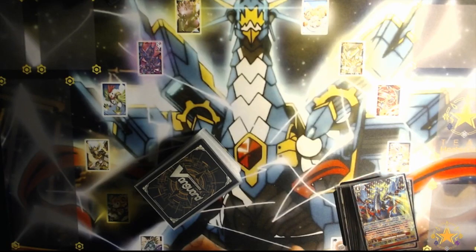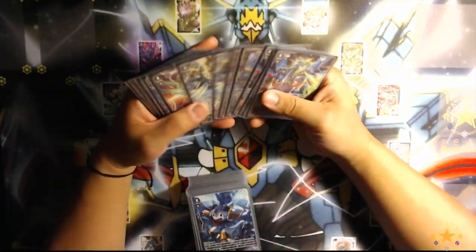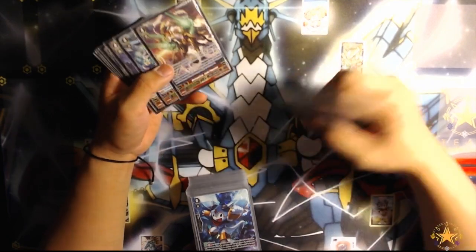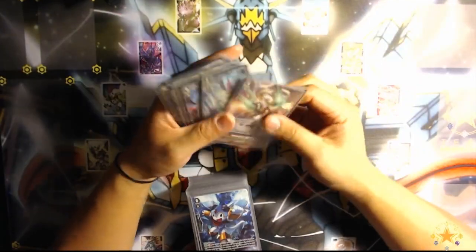Alright, so guys, let's talk about combinations and key cards in this deck now. I'll start with my first turn stride. You thought it was going to be Avenir Phoenix — you're completely wrong. It's actually Split Pegasus. Avenir Phoenix would be my first turn stride only on very rare and very specific occasions. More generally, I would go Split Pegasus on the first turn, and here's the reason why.